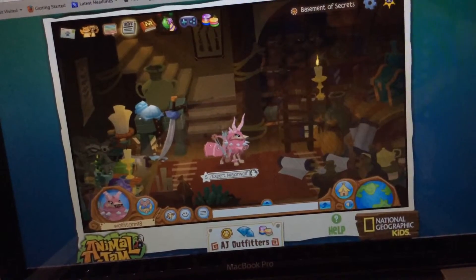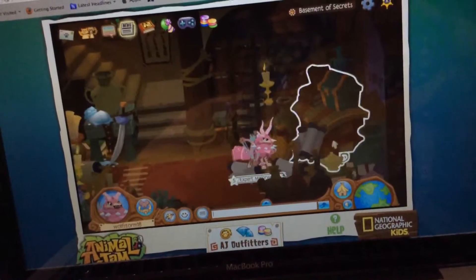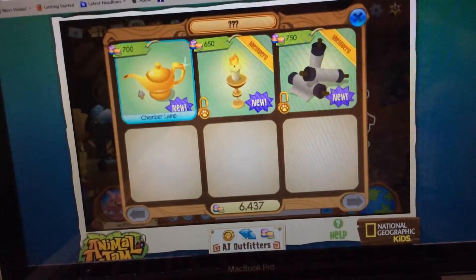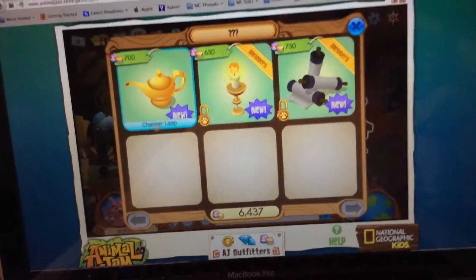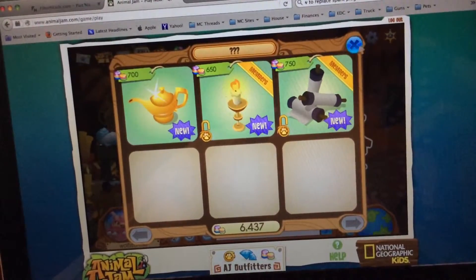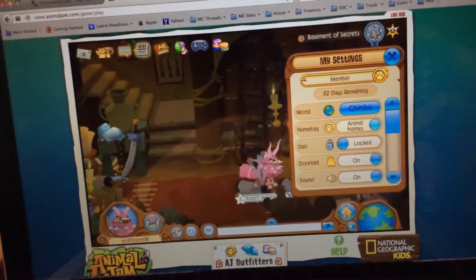There's a bunch of cool stuff. There's a shop — you can get a chamber lamp, a chamber candle, and some chamber scrolls. I bought all those already. It's called Mystery, so that's cool. I have 52 days of membership left.